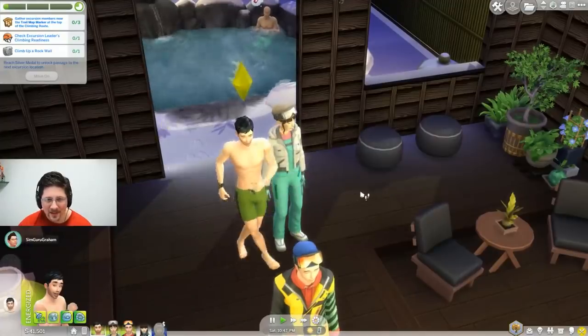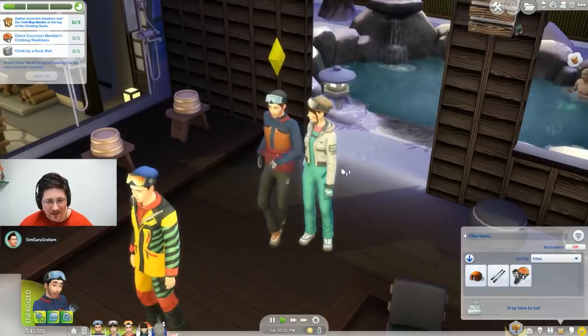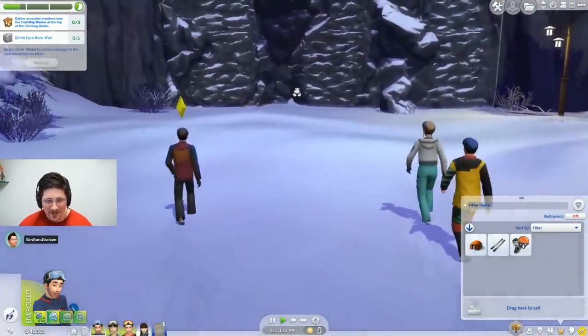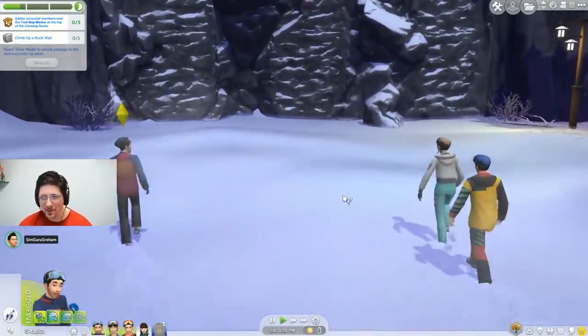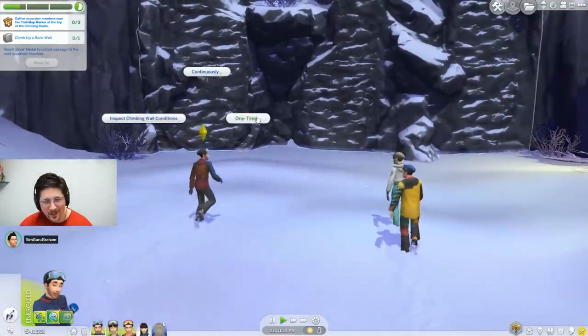Anyway, expeditions have a leader, and you can check Sims' readiness and equip their climbing gear. You head up the mountain to the start of the climbing route, and Sims have a unique walk in deep snow where their feet actually go in - unfortunately a feature only for this area, not in other worlds.